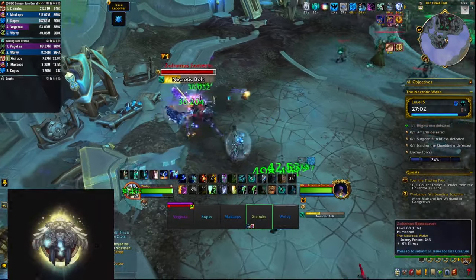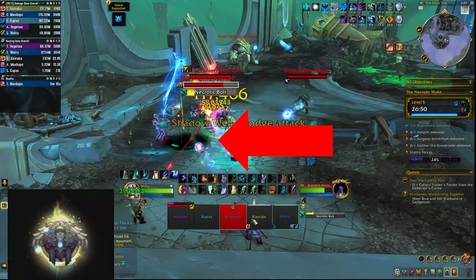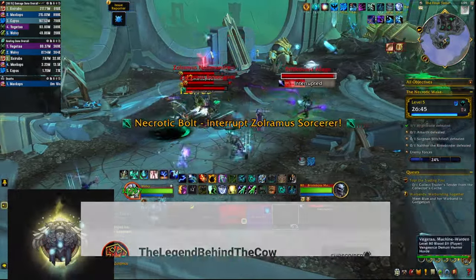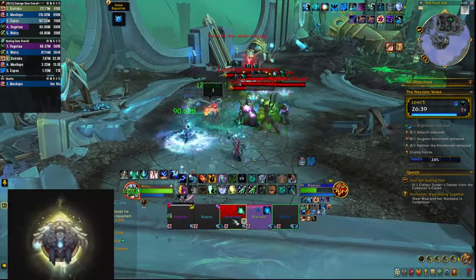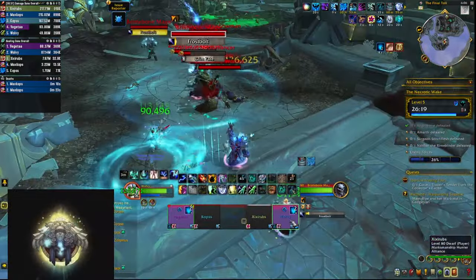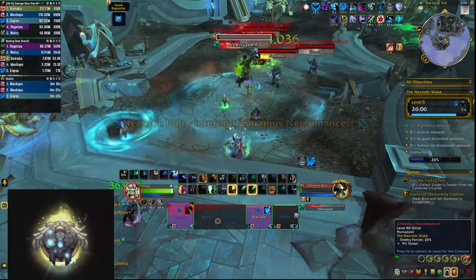The trash that follows includes sorcerers — interrupt as many of the Necrotic Bolts as you can and watch for their Shadow Well, which drops a big black puddle on the ground that will kill you if you remain in it. Necromancers also cast Necrotic Bolts and summon skeletons, but they all die once you kill the necromancer, so ignore the adds and focus the main target unless the skeletons are mages. In that case spare some interrupts, as they spam Frost Bolts and cast Frost Bolt Volley which does huge AoE damage to your group.